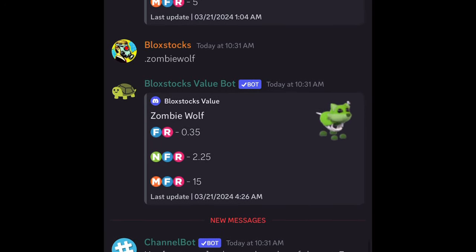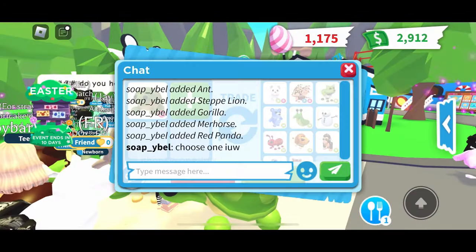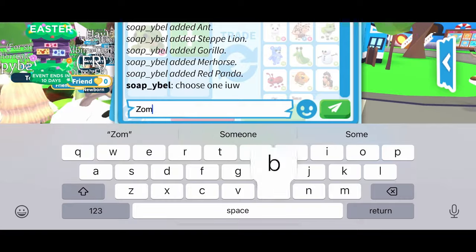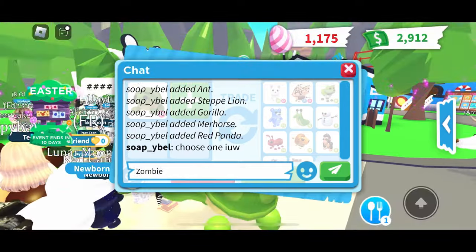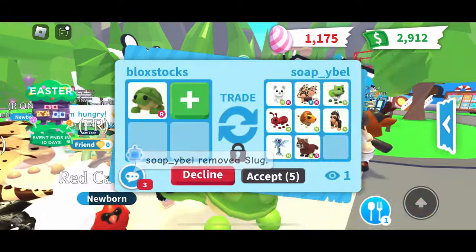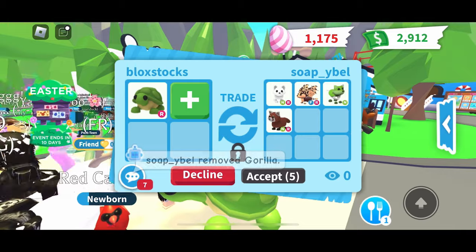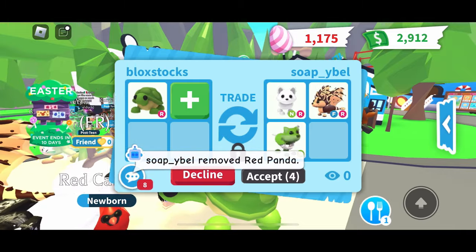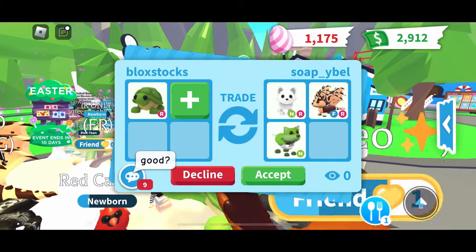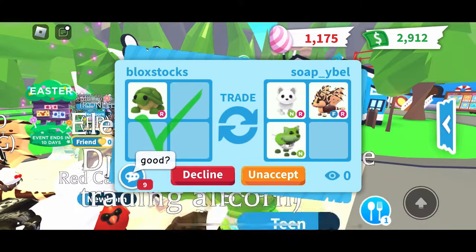The neon zombie wolf is 2.25 points — two and a quarter points. So we're at 14 and a quarter points total. This is actually a great deal. I'm going to tell them I want the zombie wolf. So 14 and a quarter points for my 11-point turtle — this is a nice win. I'm going to go ahead and take this. That's how you use the value bot.